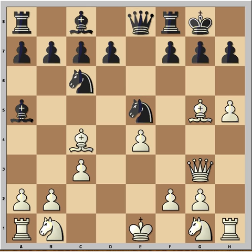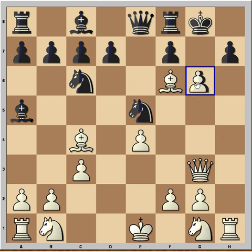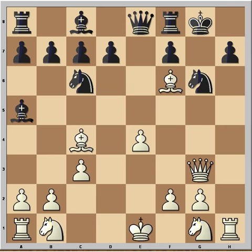Attacking the queen — f6 is not possible because of the pin. That's why the queen goes to e8. And now very simply, bishop f6. Next thing is checkmate, that's why Black had to play g6. How would you continue in this game if this was your game? H takes g6 was played, and now knight g6.